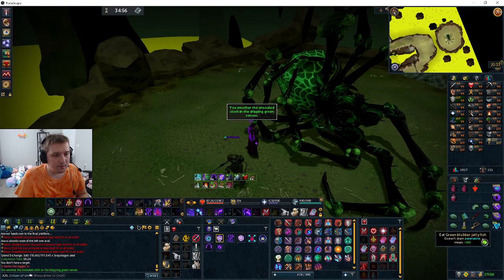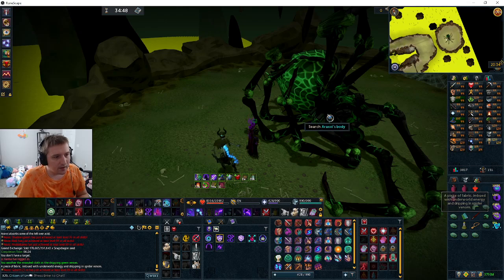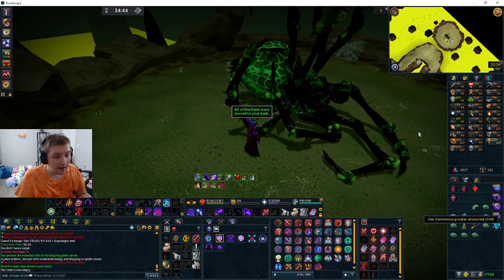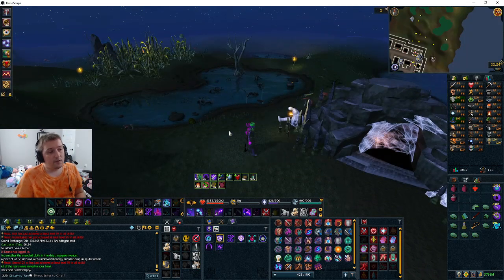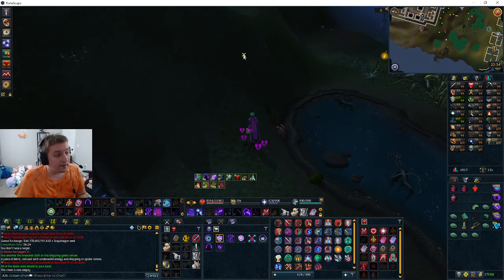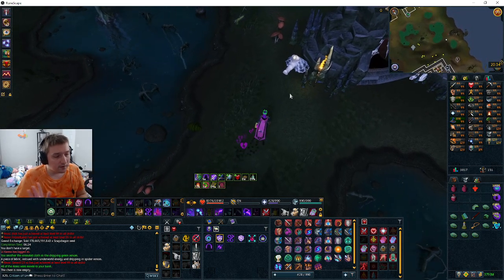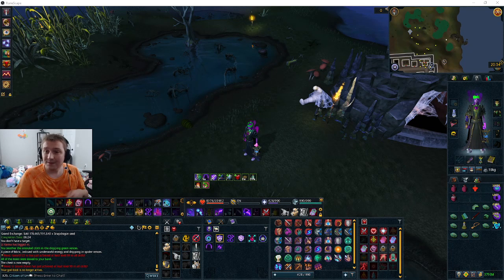Once it's dead, use the greater insult cloth on Araxer's body. Use it to smother and soul the cloth in the dripping green venom — now it's a venomous grater soul cloth, a piece of fabric imbued with underworld energy and dripping with spider venom. That's all it took. I got an Araxer item on my first kill. If you have the venomous cloth, you can leave — and that's all there is. Next up is Telos and Ambassadors, and I'll be uploading those a day apart. Very simple, nothing special about what I did. If you have perks, it helps. Hope you enjoyed — bye!